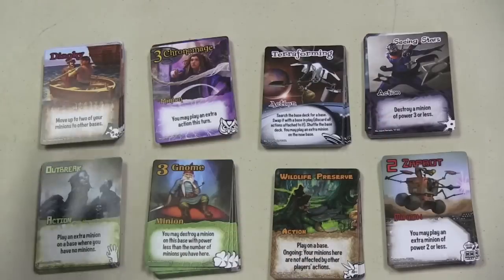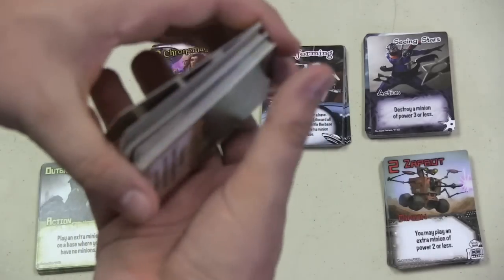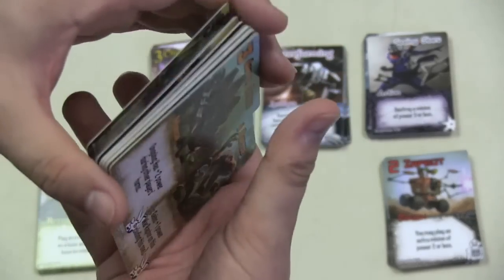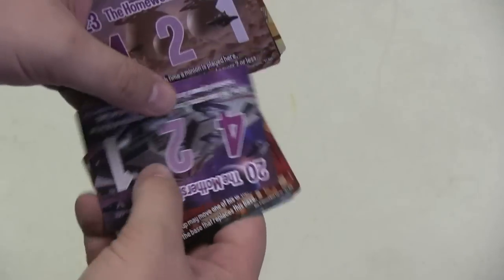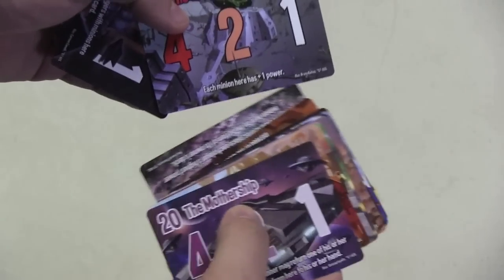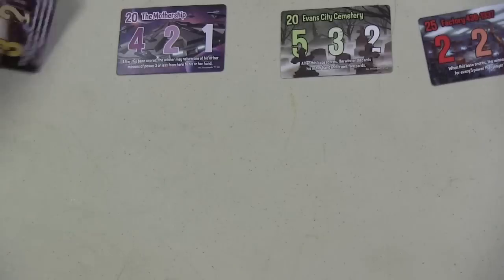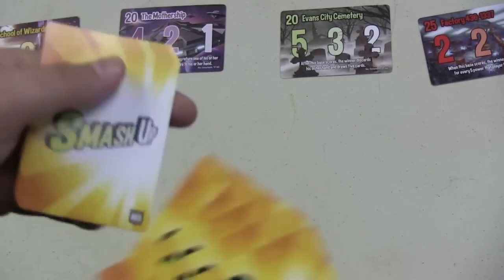Each of these decks has a theme to it, a special thing. You'll pick two — so let's say we put together pirates and dinosaurs: pirates riding dinosaurs. You're going to shuffle those two decks together, and that is the deck you'll use for the game. Everyone will have two decks combined. Then another deck is shuffled made up of locations. Each location has three giant numbers and a special ability. Those three numbers are points for first, second, and third place, and the text at the bottom is a special ability. You put a number of these out in the middle of the table equal to the number of players plus one — so in a three-player game, you'd put out four.